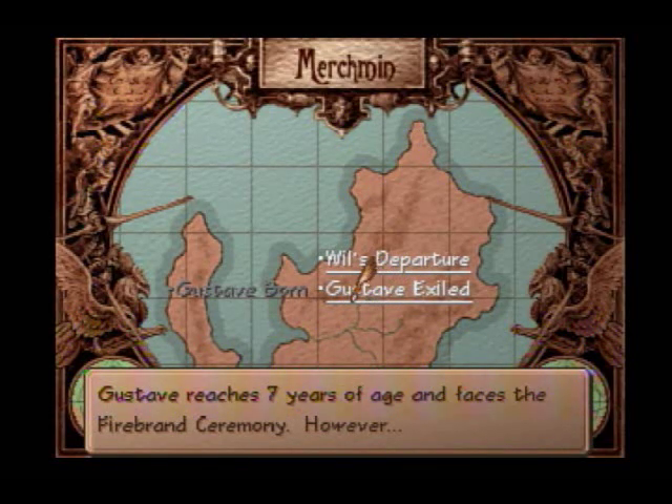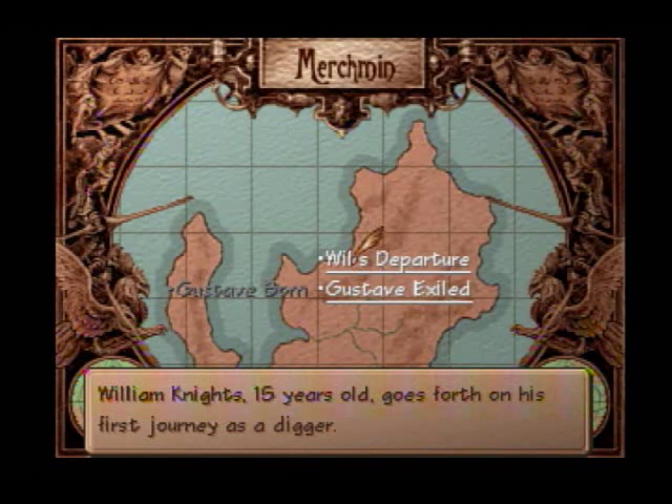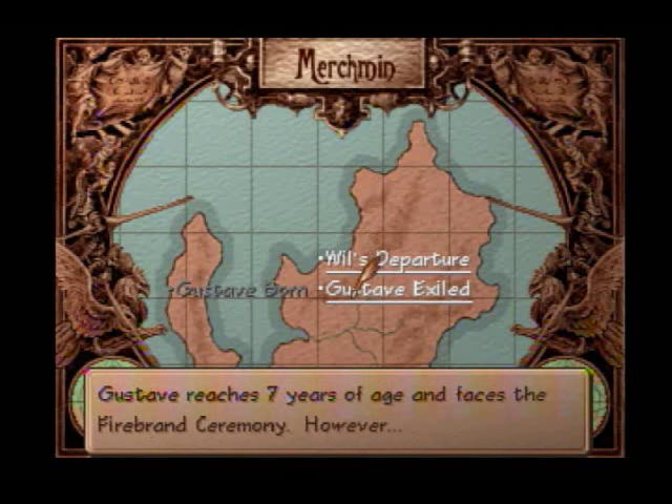Unfortunately, Gustav's scenarios tend to be more along the lines of cutscenes, because there's a lot of political intrigue and things going on in his scenarios. Lots of political maneuvering, whereas Will's scenarios tend to be more adventuring — because that's what he is, a professional adventurer. He goes out to ruins of an ancient civilization and looks for magic items. That's what he does for a living.